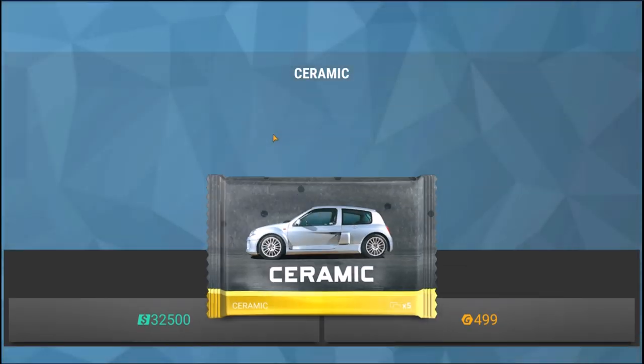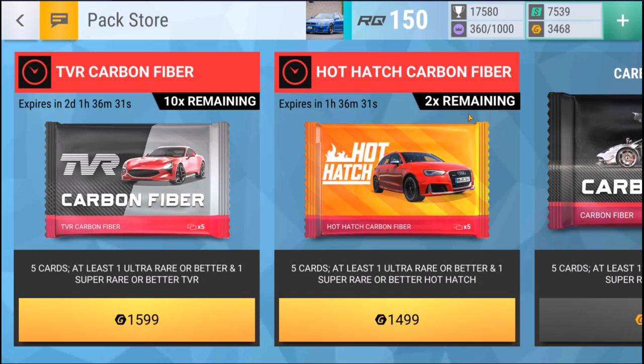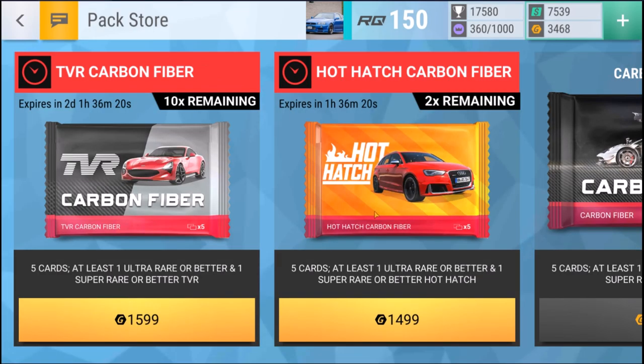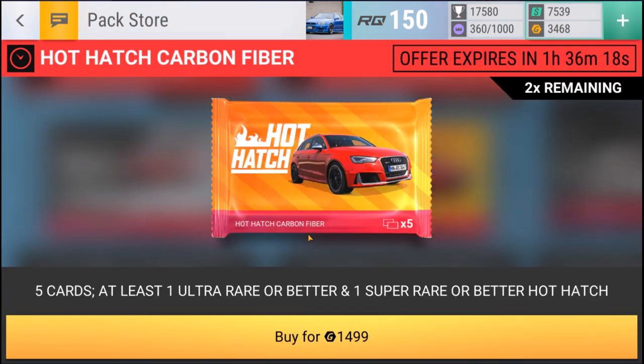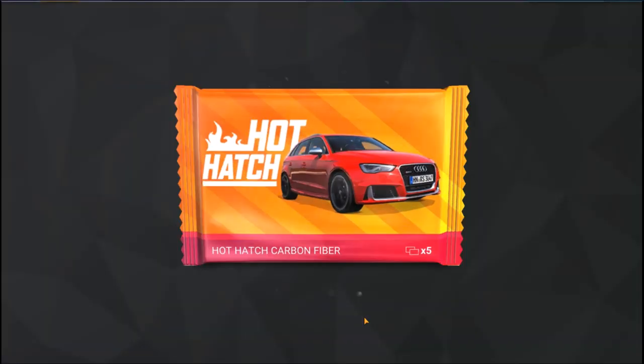Well, that was coming, wasn't it - I saw that coming from a mile away. That is quite alright after those two epics though. Today we are going to be opening two carbon fiber packs: a hot hatch carbon fiber and a TVR carbon fiber. From the TVR carbon fiber I want pretty much any epic that is useful, and from the hot hatch carbon fiber I really want the epic Mercedes because I don't have that one yet. Let's start with the hot hatch carbon fiber pack.